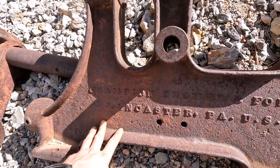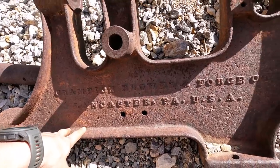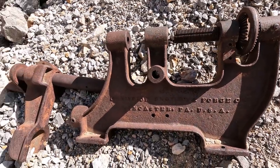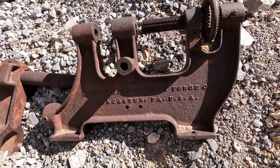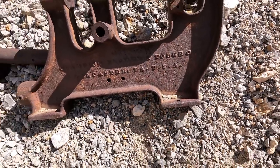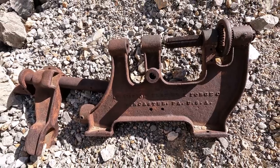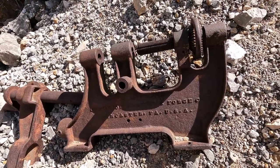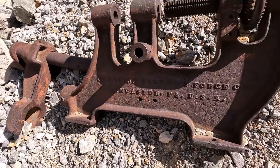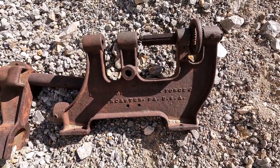Still on the waste rock pile. This says Champion Blower and Forge Company, based out of Lancaster, Pennsylvania, USA. I don't think this was part of a blower — it almost looks like, based off of something, this was the bottom. I was thinking it might have been like part of a drill column, but it almost looks like a clamp. Not totally sure what it is, but it would have bolted down onto probably a concrete footing right here. Whatever it is, that is really cool.